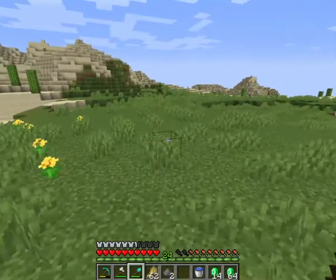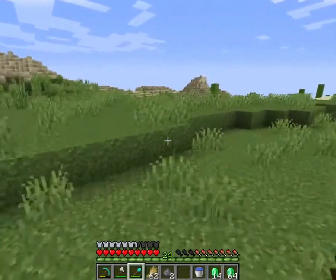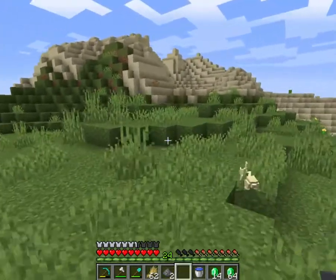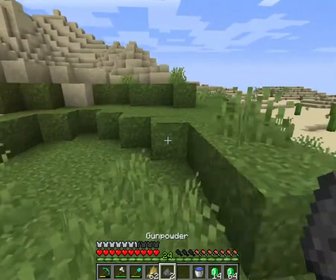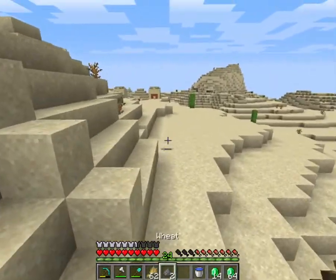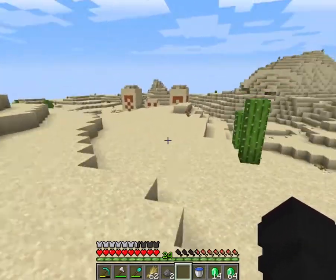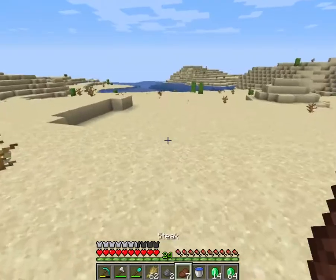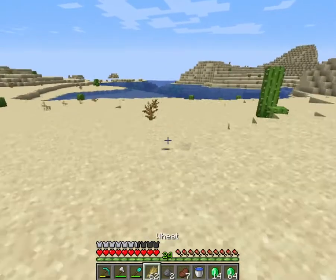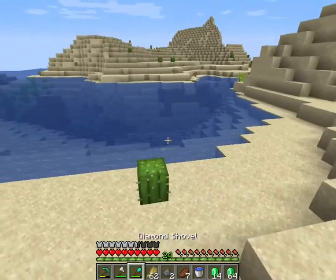Basically, you just want to run around water sources. Clay is very common, so you can get it pretty easily. I'll cut back to when I get to a water source — I'm obviously in the desert so there isn't many. I'm just going to cut to when I find a water source because I don't want to waste your time. I don't know if I've already looted this one, but let's just check.